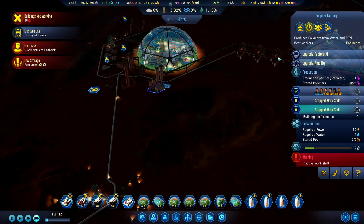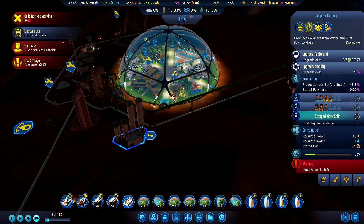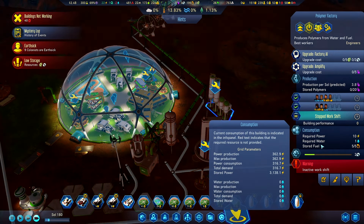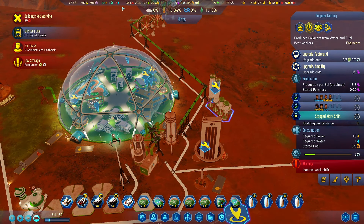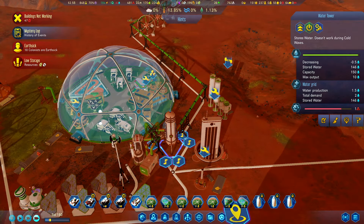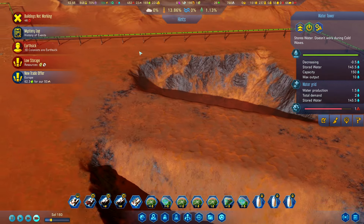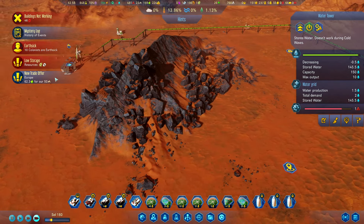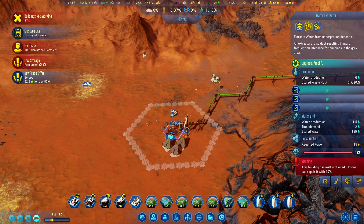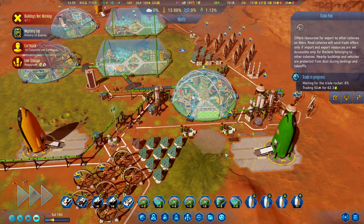Let's make sure we upgrade this. We have enough fuel stored — we've got power. Oh, power is minus two, this one is decreasing. But why is that? Because this needs maintenance — let's make sure this is actually prioritized. Let's get some more food in. We still have so many places that need workers.